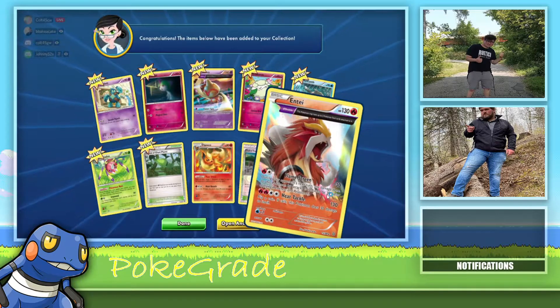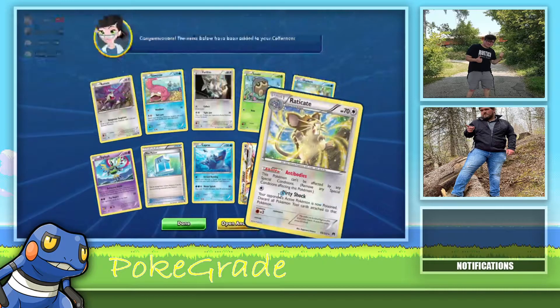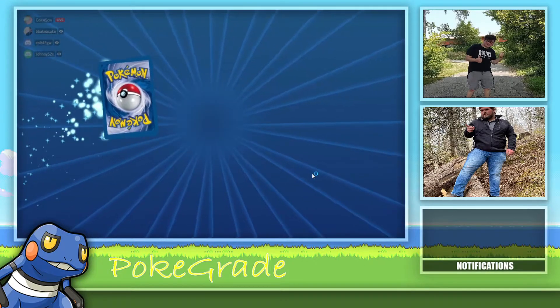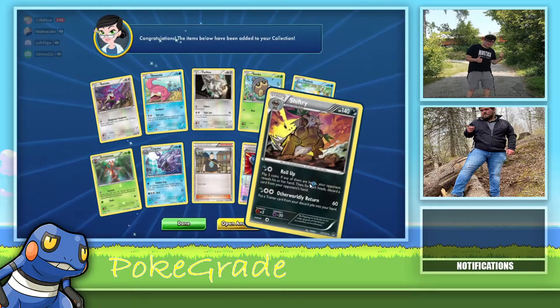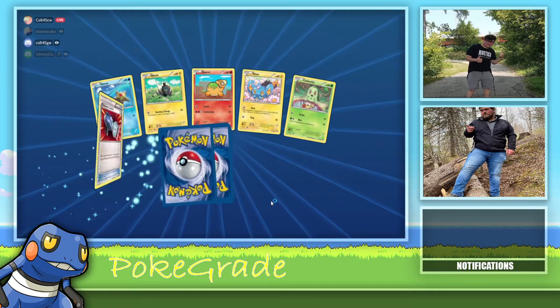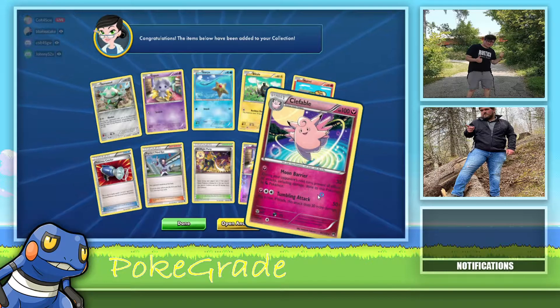Draw energy — oh, that's pretty cool. Lanturn, what's his ability? Didn't really look at it, didn't appeal to me. Alcremie, nice — actually that's not a very good card. Ooh, that was a good trainer card. The Mallow and the Lana.